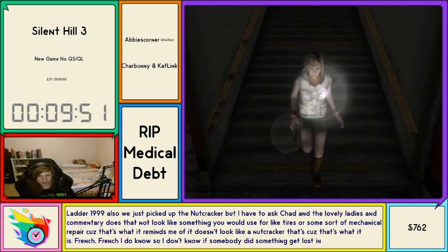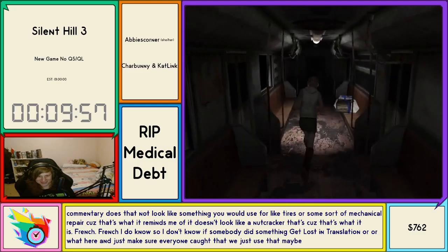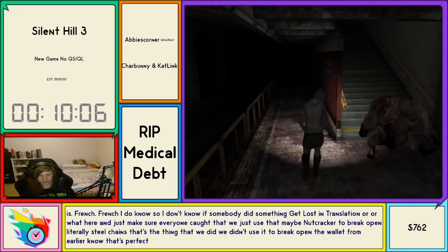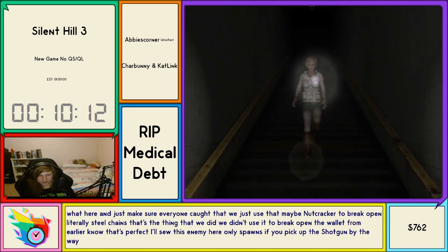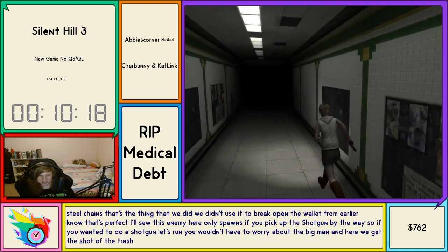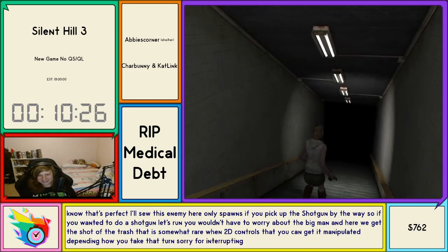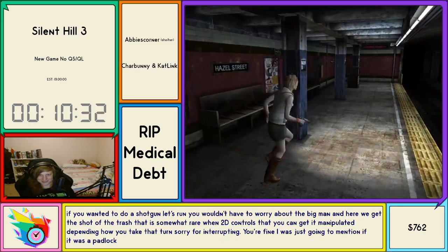Just to make sure everyone caught that — we just used that maybe-nutcracker to break open literally steel chains. We didn't use it to break open the walnut from earlier — no, but steel chains, that's perfect. This enemy here only spawns if you pick up the shotgun, so if you wanted to do a shotgunless run you wouldn't have to worry about the big man. Here we get the shot of the trash — that's somewhat rare with 2D controls, though you can get it manipulated depending how you take that turn.